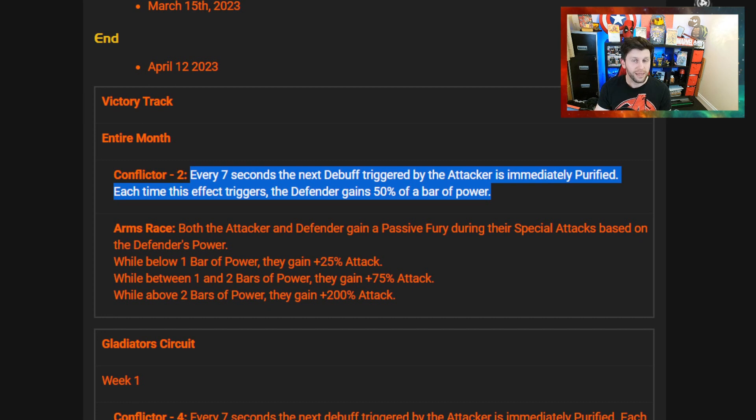You could see that the enemy builds a lot of power and builds it very quickly, or it can be very annoying if you are using champions that trigger debuffs more frequently. 7 seconds may be the difference between you being slapped by an SP2 and SP3, or Suicide Mastery triggering off something. So that's something to consider. We're going to look at some of the best counters and best defenders that play into this.